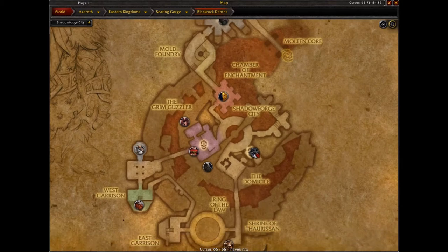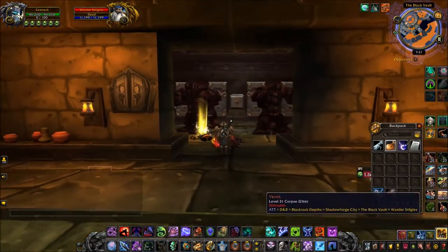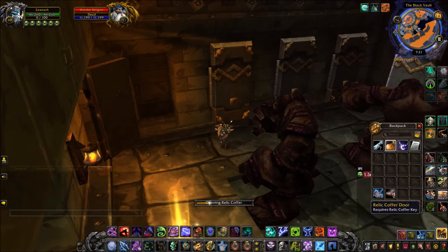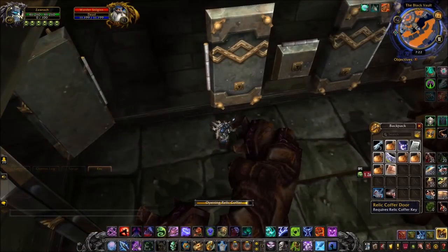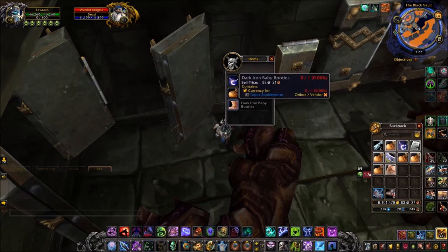The map of BRD is probably the biggest and most confusing they have ever done, and even after all this time I don't really know my way around it, but you want to head to the Black Vault. When you finally find it, you will find these coffers that you can open using the keys you've looted, and inside will be a little chest. If you're lucky, you will find Dark Iron Baby Booties in the chest. If not, you can always head out, reset the dungeon, and farm mobs and keys again until you get it.